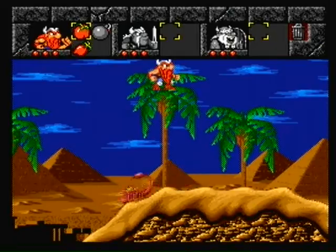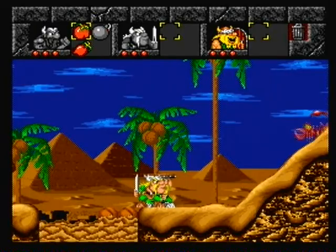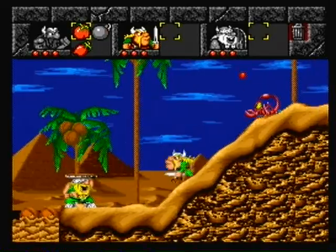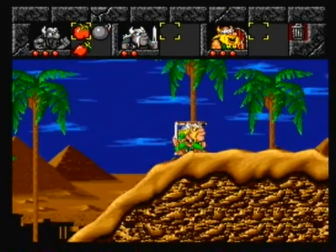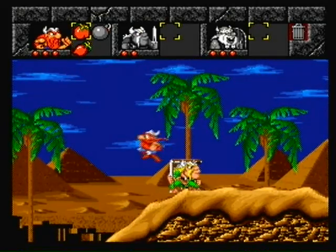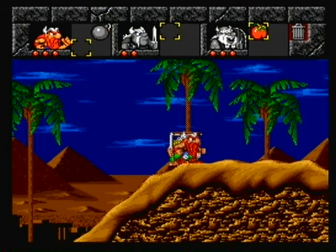And then we have a scorpion. The thing about these guys is you have to watch out from above for them. See how they shoot above you? So yeah, this strategy is gonna be a little different for this level. Oh come on man, just throw it down to the tree - I'm sure he can catch it. Oh well, I got it. There we go, that's what I wanted to do.